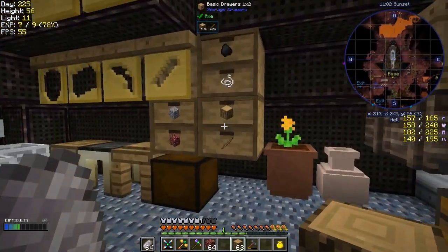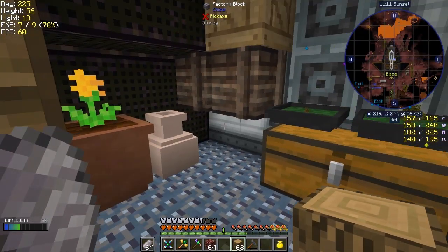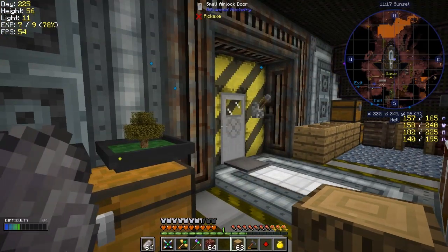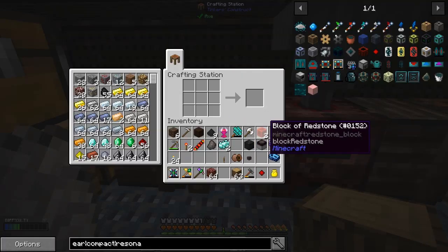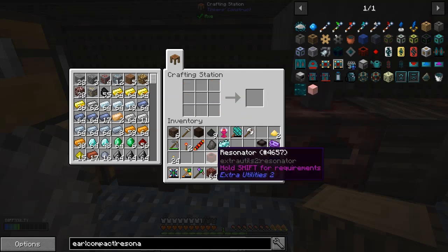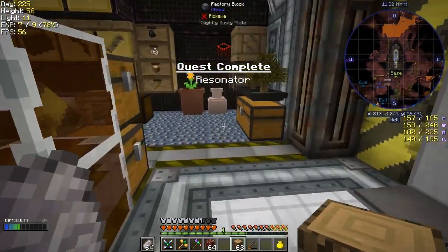I know where they might be. No, they're not in my dump chest. Oh, that's a bit of a problem. Let's try in here — alright, we've got one in here. I must have used the other two. So now we should be able to make the resonator. Indeed we can. Now this thing needs GP. Let's put it down somewhere. We completed a quest.